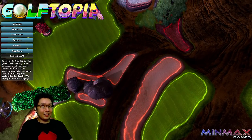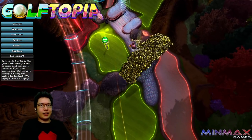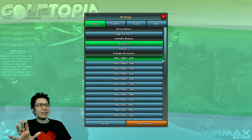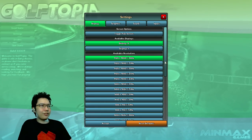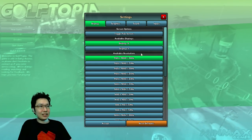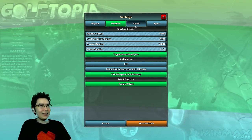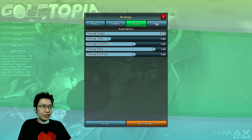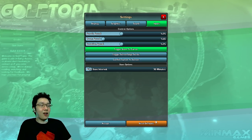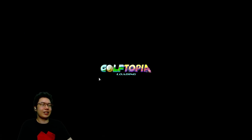This is earlier than early access, so if there's bugs, things missing, or issues, we'll be kind. Let's have a quick look at settings. It's a very bright settings menu — we've got a whole list of resolutions, which could be a drop-down menu eventually. We've got graphic settings, separate audio sliders, and some input options. I'd prefer the options menu to be more fleshed out, but that's fine.